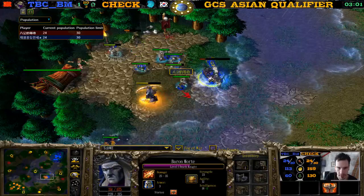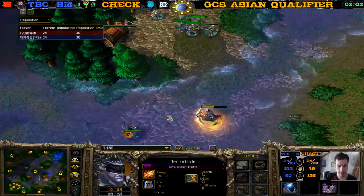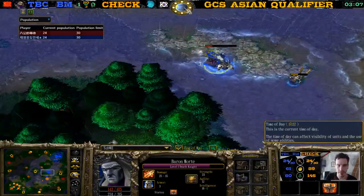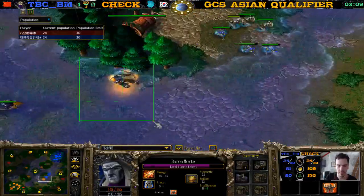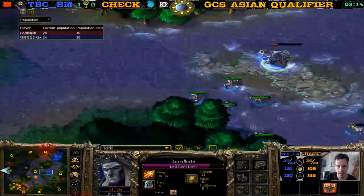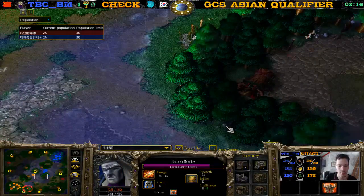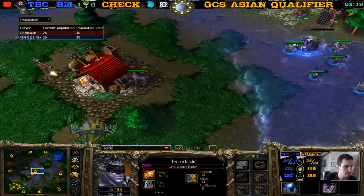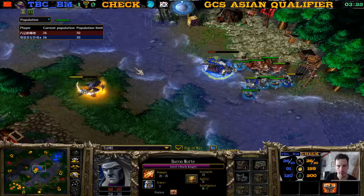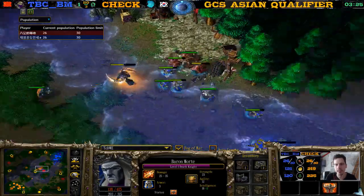One Demon Hunter and one Archer does more damage than the Death Knight plus three Ghouls and three Skeletons. The Demon Hunter is just too strong — he has the Ring of Protection, he had the Evasion. The Death Knight only has Unholy Aura. TBCBM is creeping over here as well.